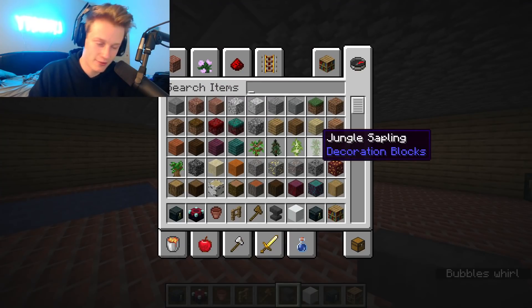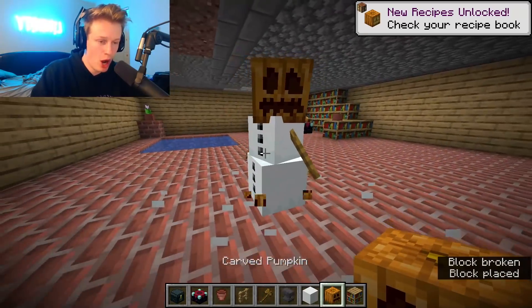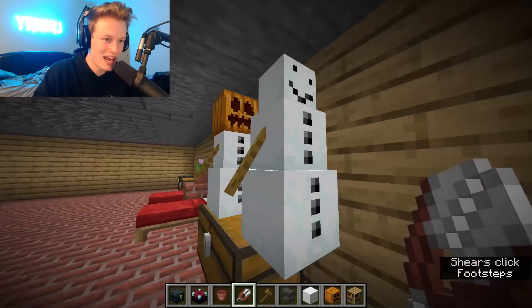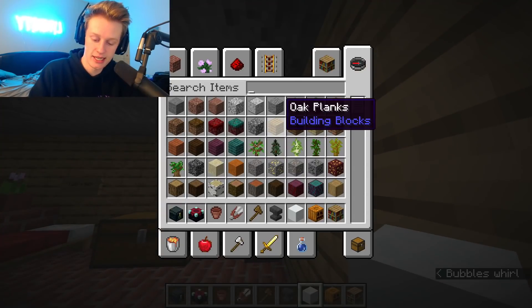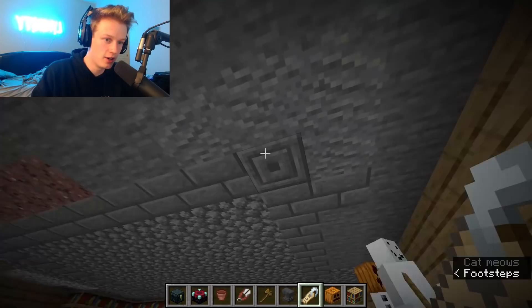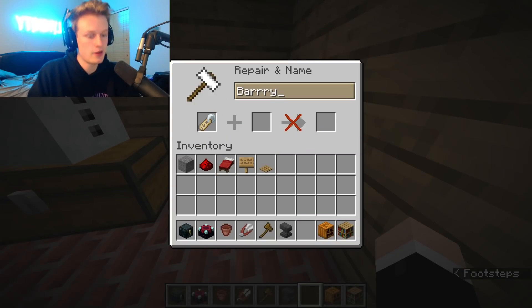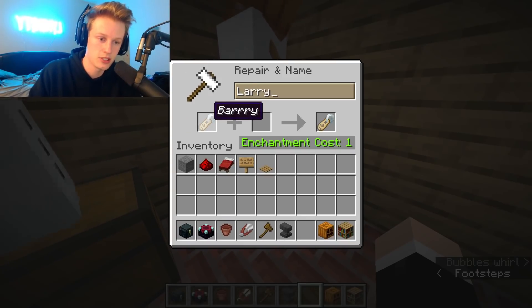Let's add snow people — I'm gonna call them snow people. For these you need pumpkins and snow. One, two, three — boom! Let's go. You can shear these guys — hello! You look so funny. Let's add another one. This is the head honcho — we'll call him Jerry. Let's get a name tag and name him Jerry. Then we'll do Barry with three R's, obviously that's how you spell Barry. And the third one's gonna be Larry. So: Jerry, Barry, and Larry.